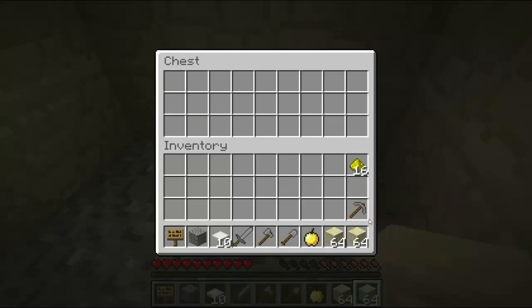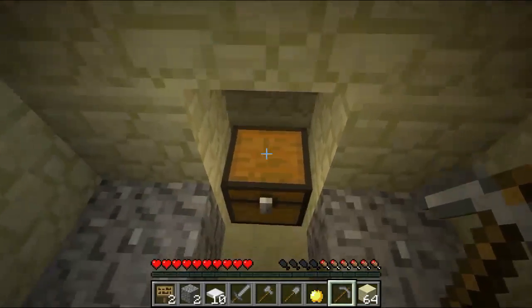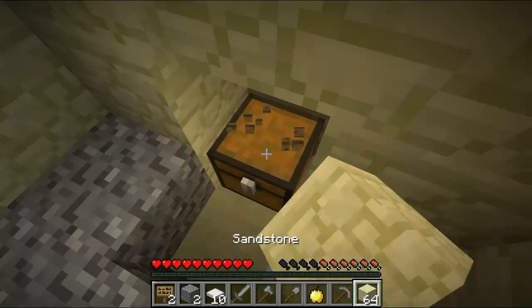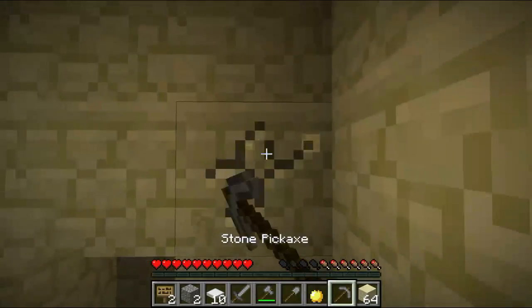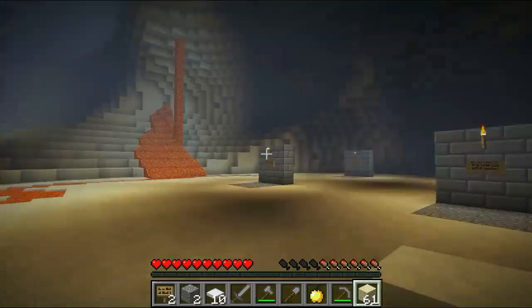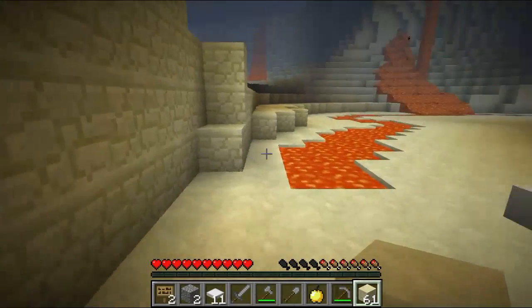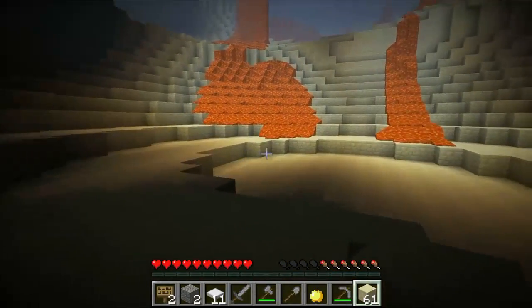Golden apple and stone tools! Let's get out of here. I'll take the sandstone with me. Let me not break the pickaxe — I have no idea when I'm going to have another one, let's not waste it. Yay, now I can deal with lava easily.